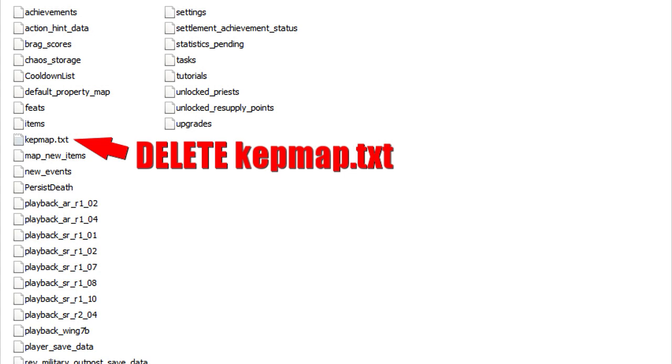Once you get in that folder, delete the file called — it should really be KeyMap, but it's misspelled — delete KepMap.txt. Don't bother backing it up. If you're watching this video, chances are your KepMap.txt file is now totally FUBAR. Just delete it. Don't worry about it. It will be reproduced when you start up Just Cause 3.